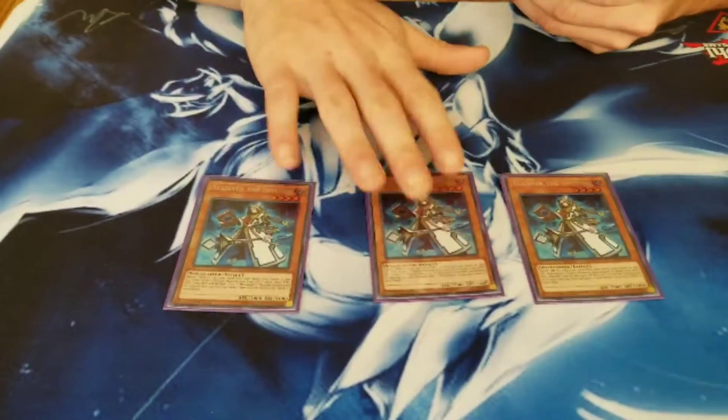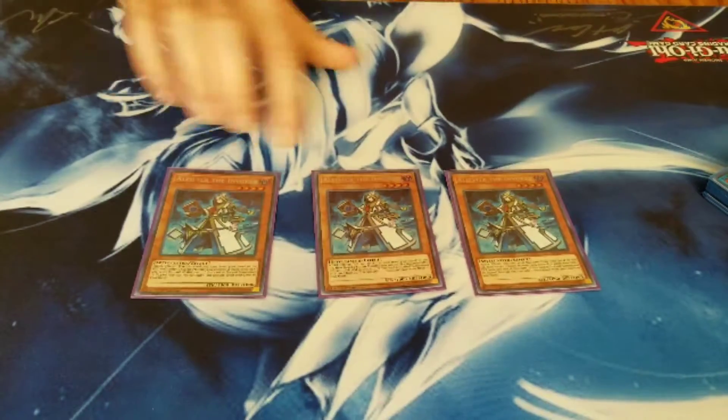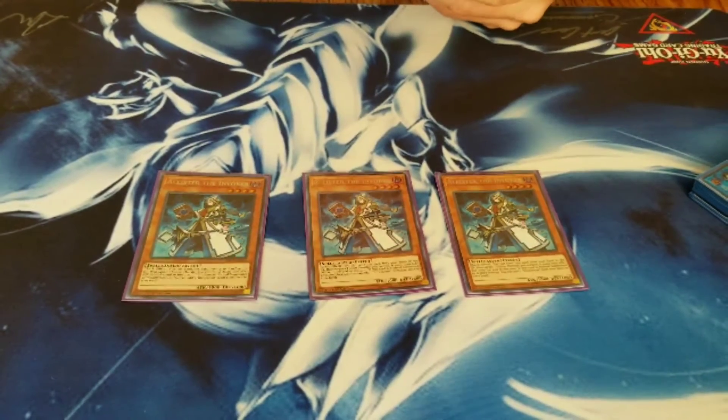First off, triple Alistair the Invoker. You need him for your normal summon. Him and any Mechknight is a two-card OTK going second, so really, really good.